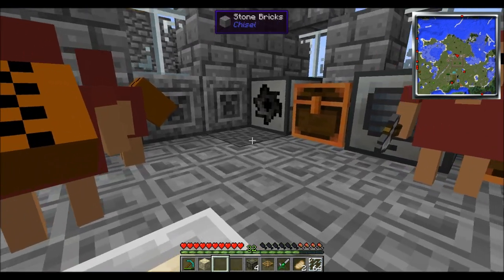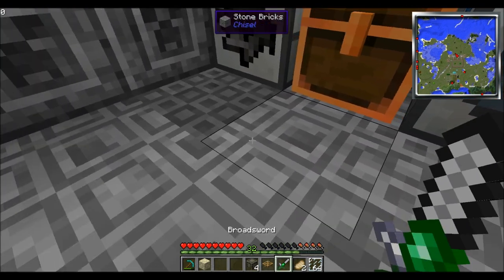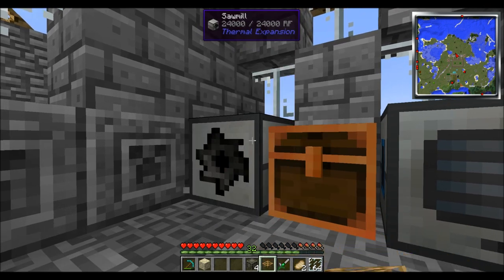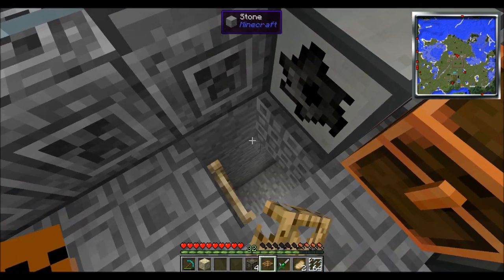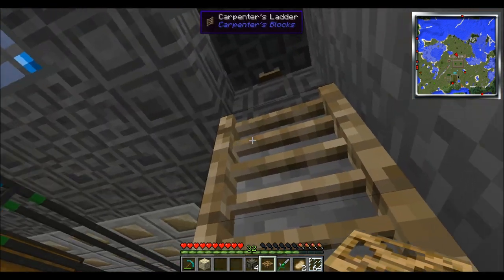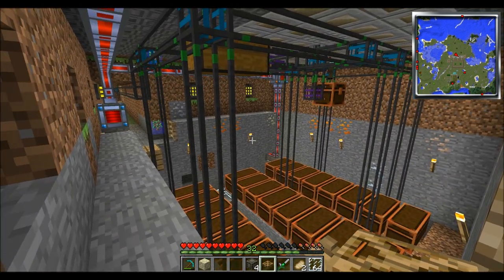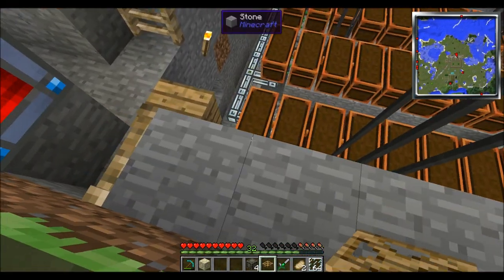I just decided I'd go ahead and show you exactly what we do here. This is a Carpenter's Trap Door. And down below, we've got the Carpenter's Ladder — pretty damn cool. And then over here, we've got lots of stuff going on.